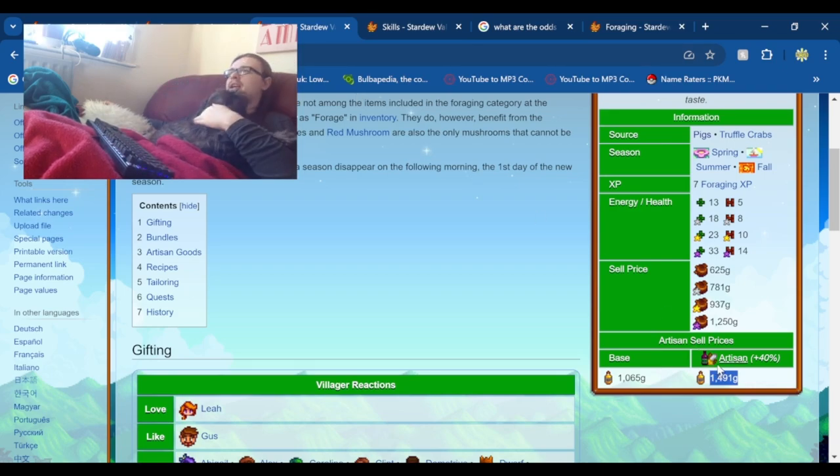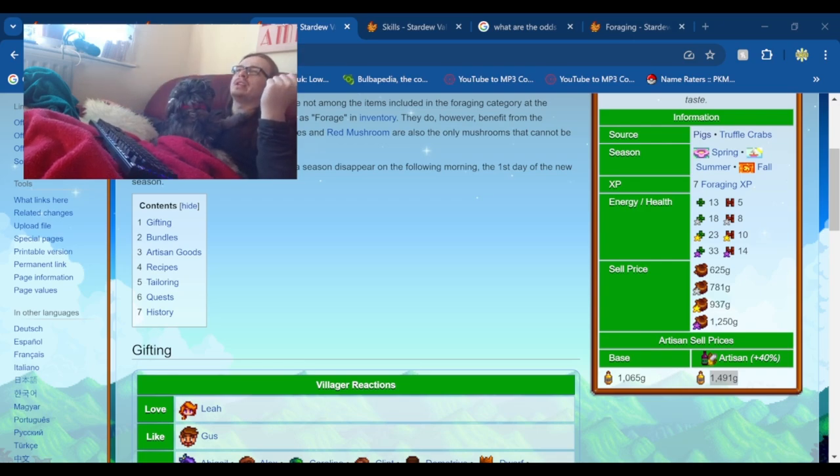We're going to take the amount of truffles — 861.696 — and multiply that by the selling price of truffle oil, which is 1,491. In a single year on average, a full big barn of pigs will make 1,268,788.736 gold a year. That's a lot of gold.